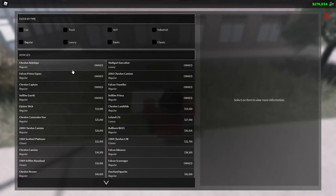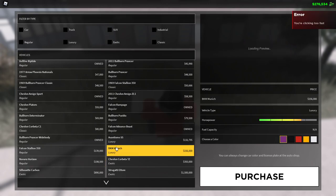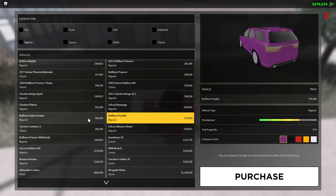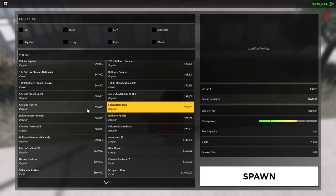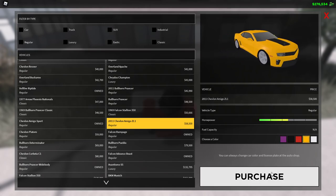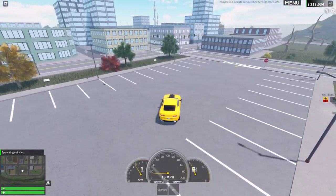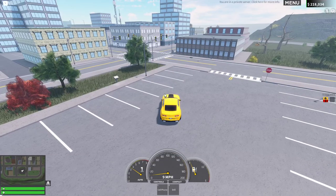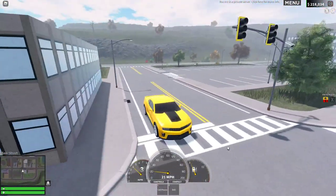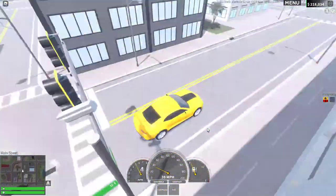They added a new car - it's a Camaro. It was actually in the game a long time ago and they moved it, and now it's back. I really like this car and I'm glad they put it back because it looks really cool. It has cool rims and I really liked this car in real life and in the game.